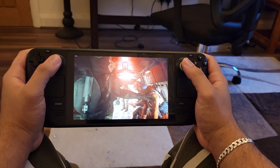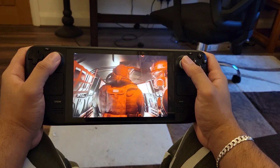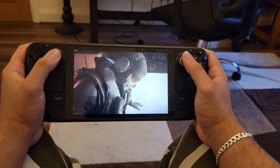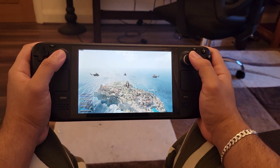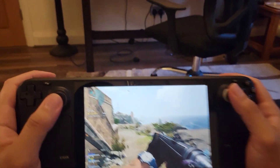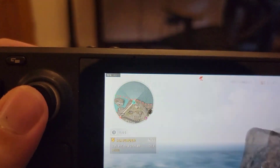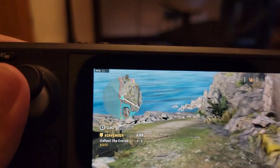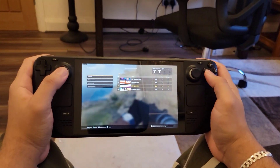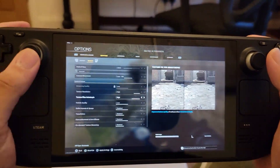At the start of the game when you see the helicopters, the game does stutter a bit and lags — it drops to around 30 frames per second — but it catches back up to 60 frames per second. As you can see here, running on the lowest settings possible, the frame rate is 60 frames per second. It doesn't really look that bad.